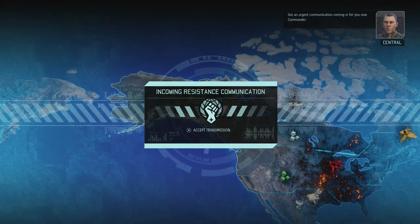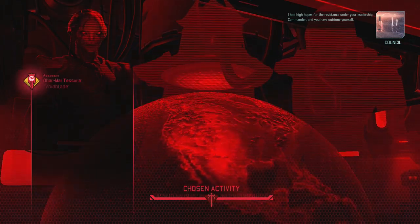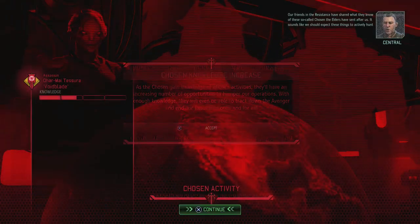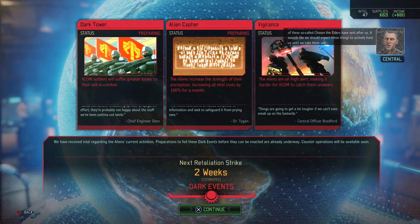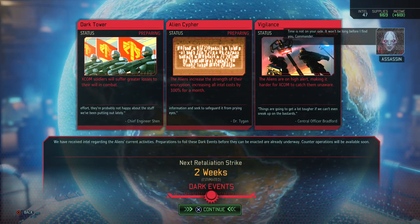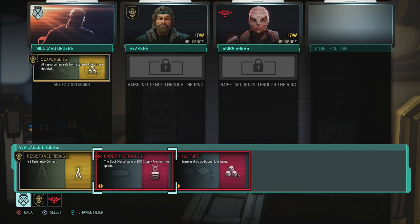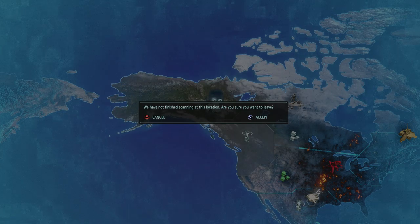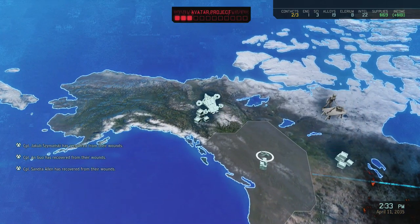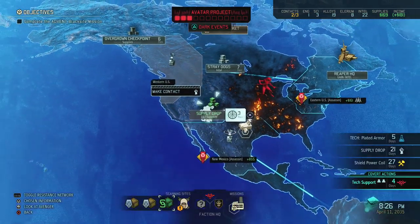There's an urgent communication coming in. The commander has high hopes for the resistance, and our friends have shared what they know of these so-called Chosen the Elders have sent after us. It sounds like we should expect these things to actively hunt us until we take them out. I actually have Scavengers unlocked, so searching the rumors is much more useful than I thought.